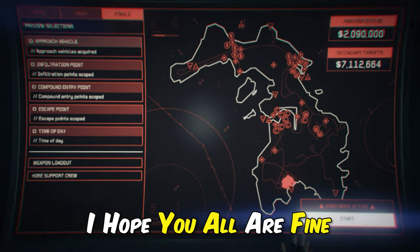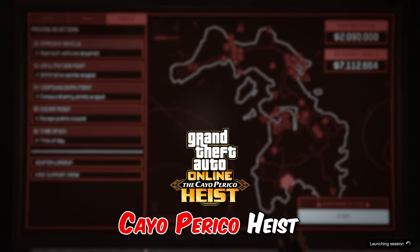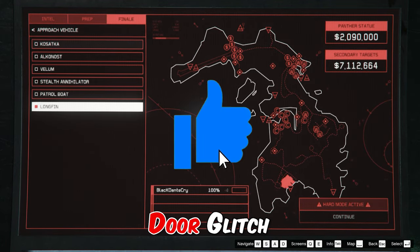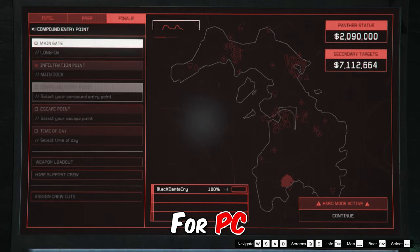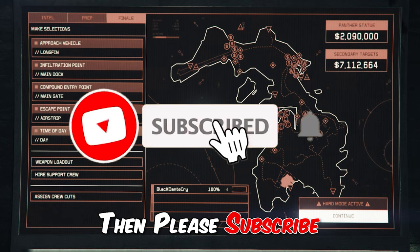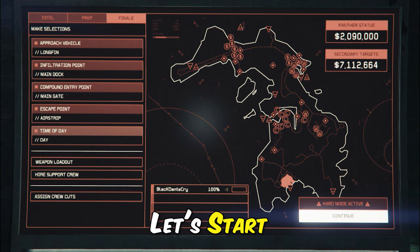Welcome back guys, I hope you all are fine. In this video I will show you the fastest way to complete the Cayo Perico heist in solo. And how to do the replay glitch and basement vault door glitch in solo after the new patch for PC, PlayStation, and Xbox. If you want to watch such tutorial videos, please subscribe and turn on the bell icon. Without wasting any time, let's start the video.